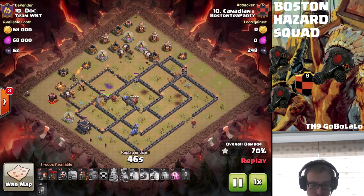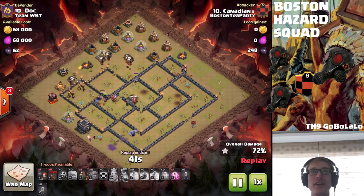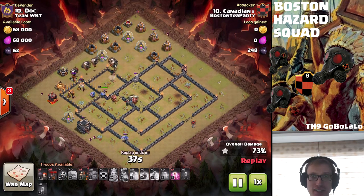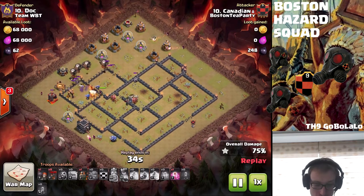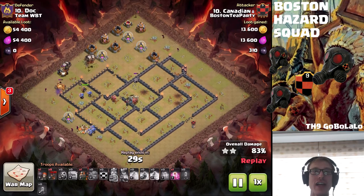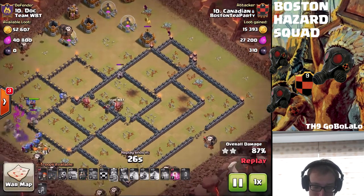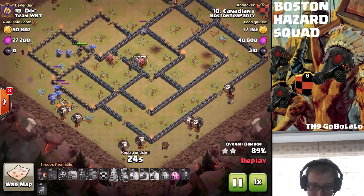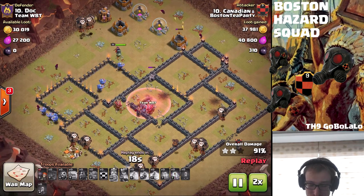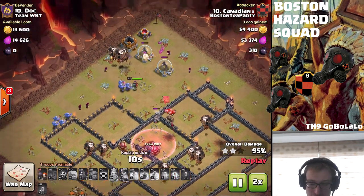He's got eight loons, three wizards, a hound, and a haste left - he swags 72 troop space. 72! For goodness sakes, like this was just an excellent plan. I'm really glad I was able to help him out with this, and glad that Mr. L was also there. Here comes the balloon parade with the hound - the hound flies all the way to the top and watch, it soaks up some traps. This was just hilarious watching this attack.